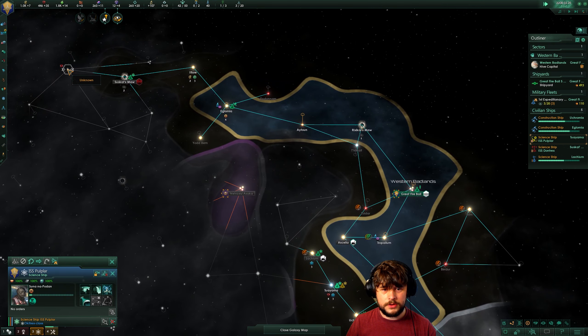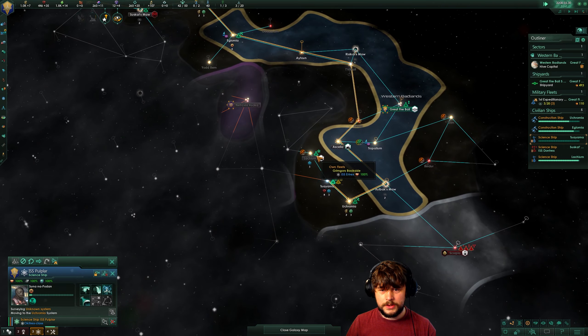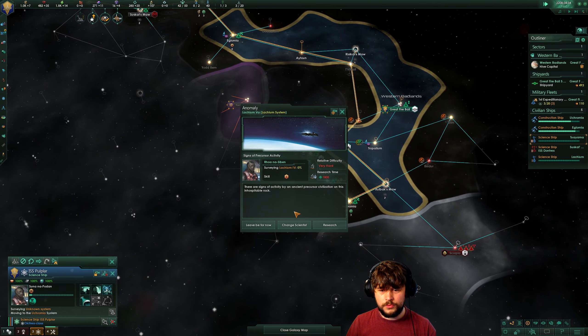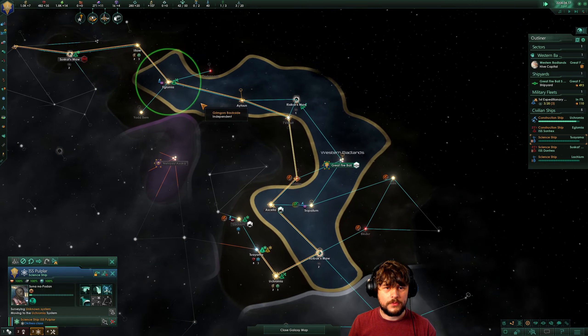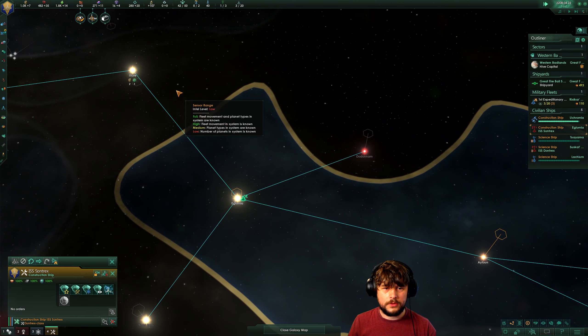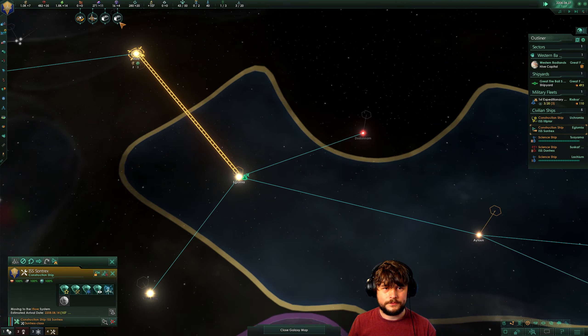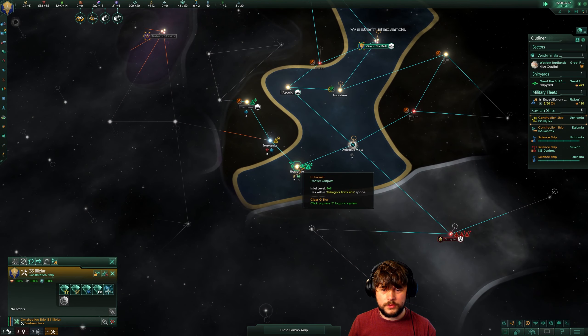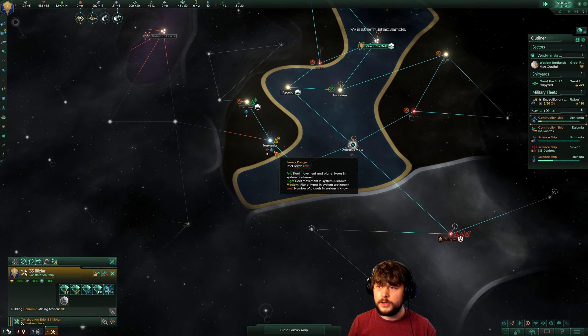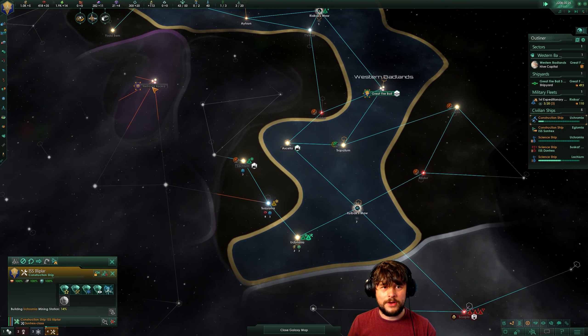I would probably suggest you actually come up this way. Anomalous readings detected — yeah, leave me for now, that one's too high level. Construction complete — good job. You go up this way. Build the mining station first and then we'll build the science one and then we'll move up. No point in rushing to the next area because we don't have the influence yet anyway. If we get it, we get it; if we don't, tough luck.